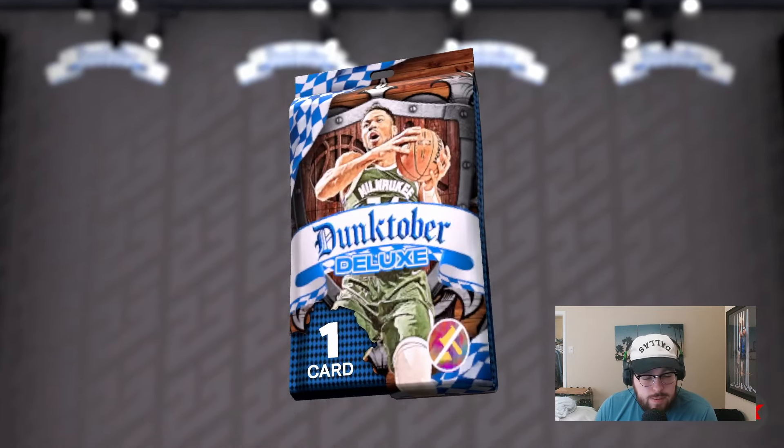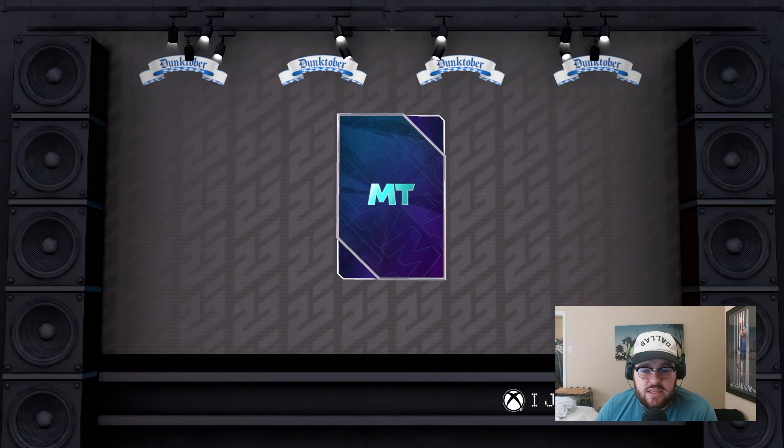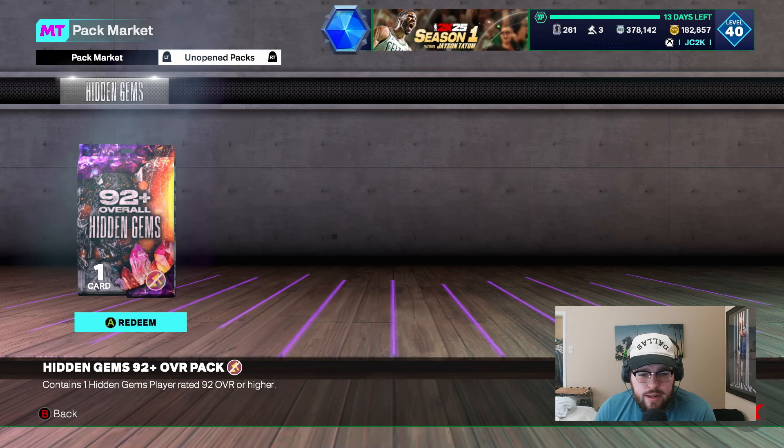Let's open up this Dunktober Deluxe pack as well. The odds are very low that we will get anything particularly good out of this, but it is possible — and it's going to be an Emerald. Seems like it's always an Emerald with these challenges, and we get Dee Brown out of that one. Nothing too crazy out of there, although the Ruby Gems of the Game pull was cool. That card really isn't going to help my team or anything like that, though.